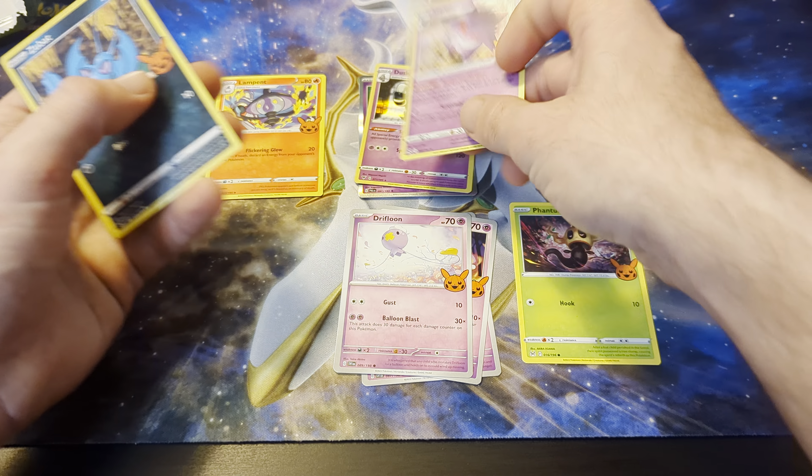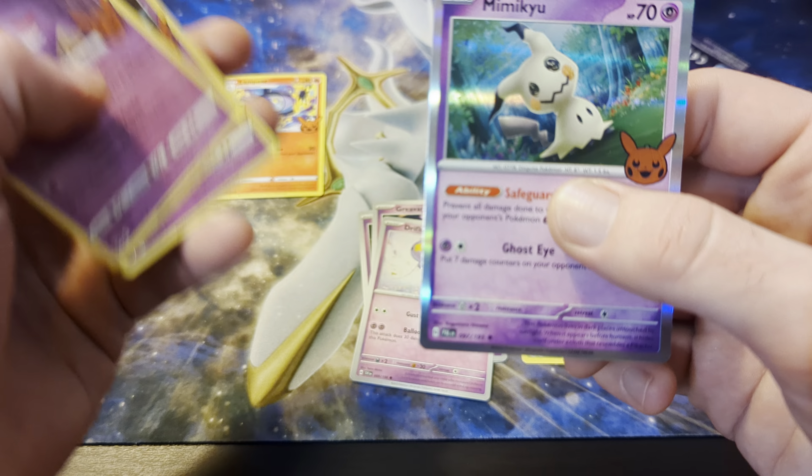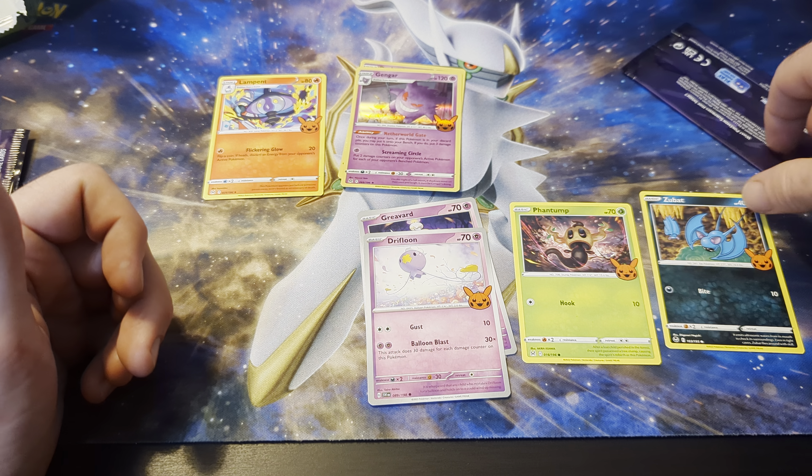All right, well, I'm already pretty impressed with this product. I love me some Gengar. Look at that — it's already got the silver border there, as opposed to the yellow border on those other ones. I wonder if that means anything. Oh, is Mimikyu a rare? I'm not sure what the reason behind that was.